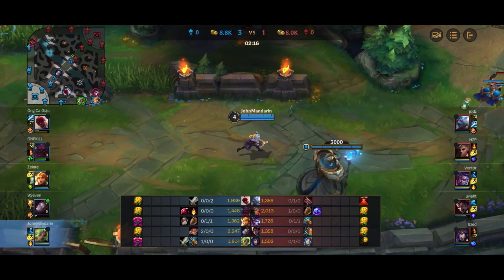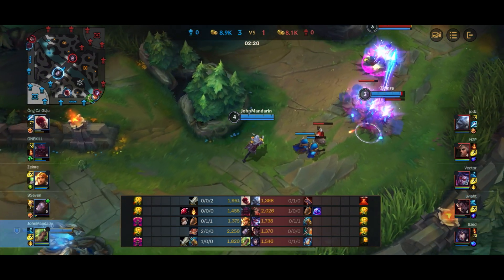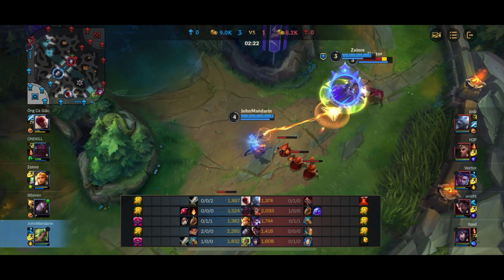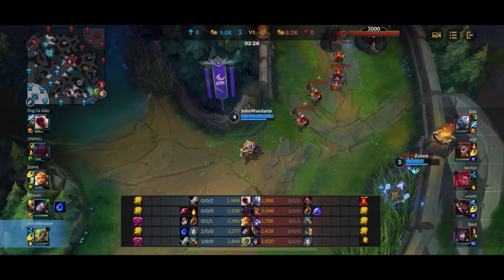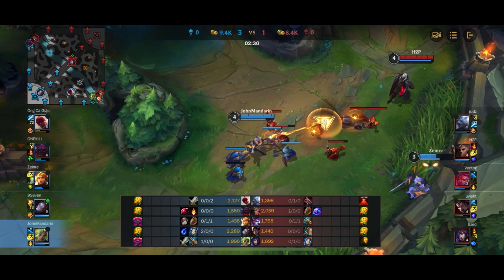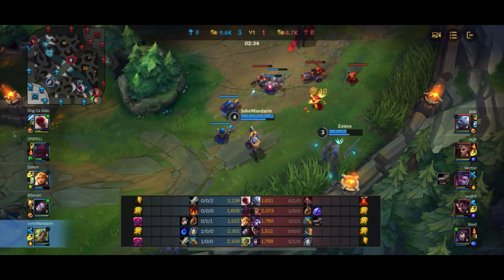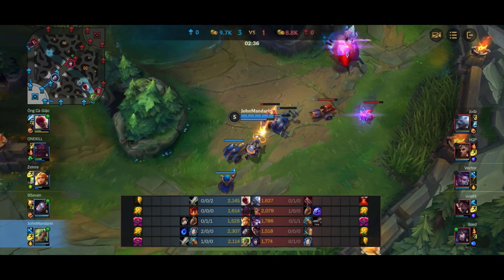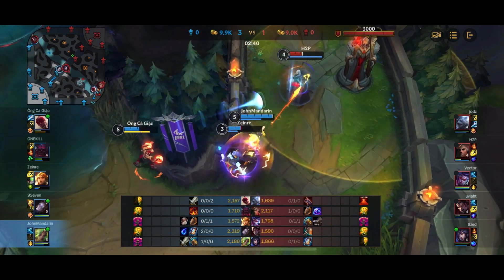Now we've got that kill and we're coming back into the lane with a Noonquiver and a Longsword. Leona goes straight in, I'm blasting the Vayne, I slow her with the W, and she's forced to flash. Because of the slow from the W, she's basically at zero HP and has to recall. Instead, we're going to engage onto Swain — I flash forward and Lee Sin is here. I believe Lee Sin can finish the kill.